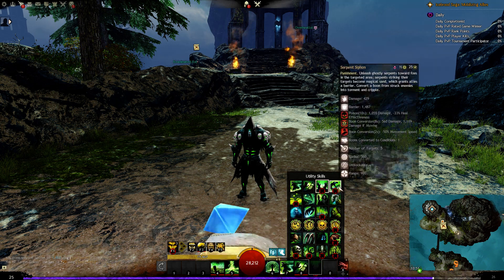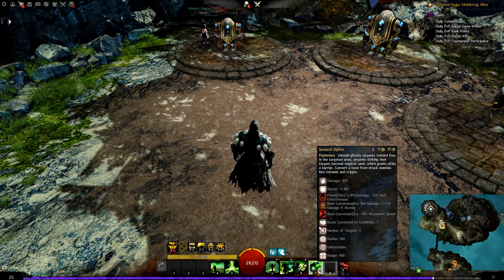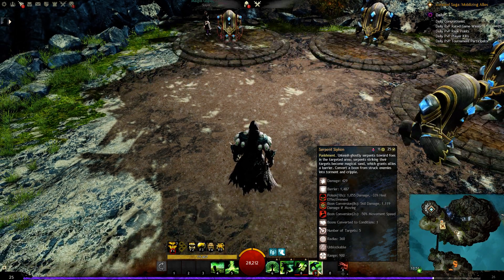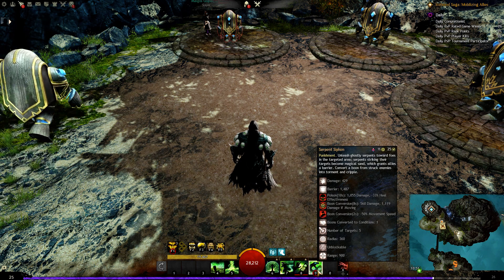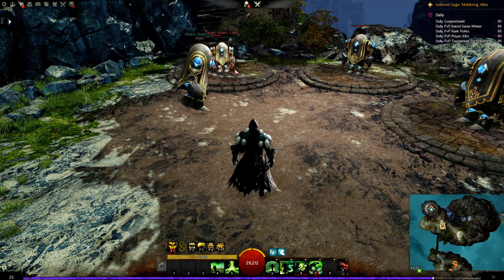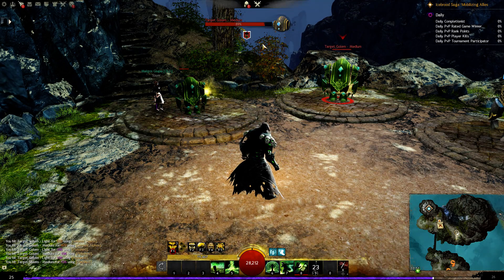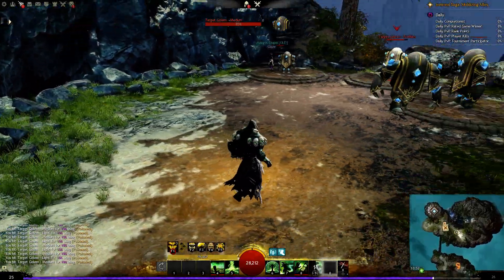The fourth and final new utility skill is Serpent Siphon — another ground-targeted ability. Unleash ghostly serpents towards foes in a target area. Serpents striking their targets become magical sand, which grants allies a barrier. Convert a boon from struck enemies into torment and cripple. Range is 900, radius 360. The serpents strike enemies, grant allies a barrier, and convert enemy boons into torment and cripple. That's a pretty cool ability. So that's all of the new utility skills.